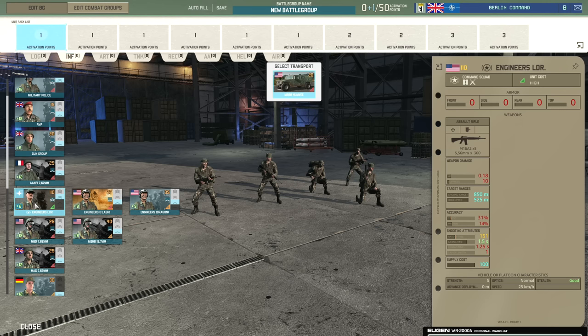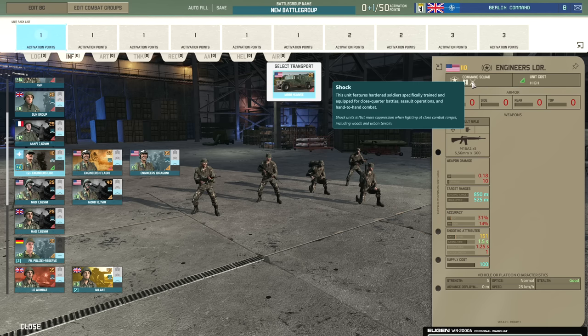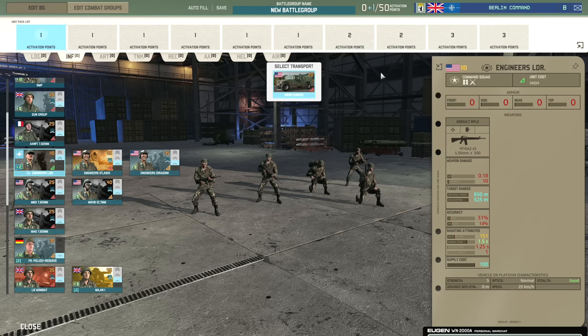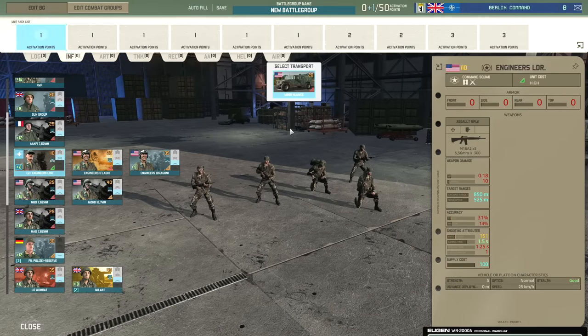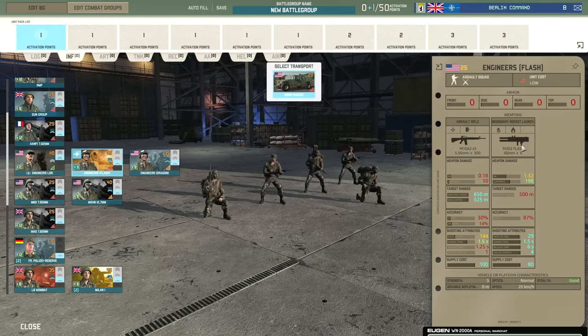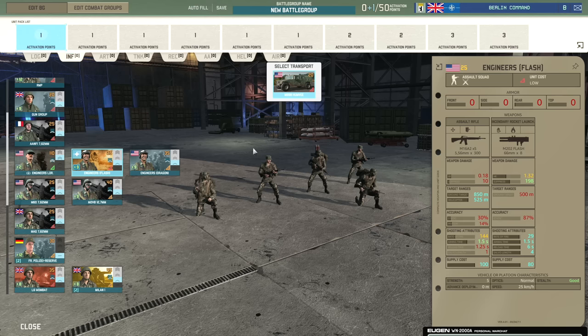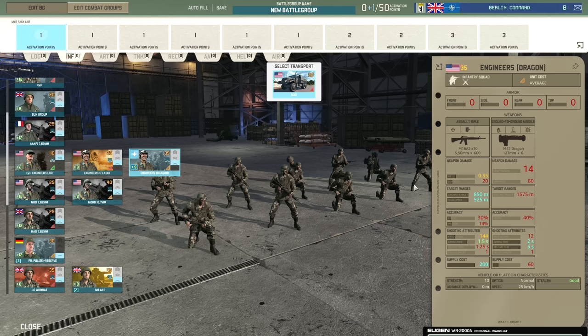Then we have the engineer leader at 110 points — a five-man squad with the shock trait, which inflicts more suppression at close combat ranges. It also has the leader trait which increases the veterancy of all nearby units by one. It can be used to capture sectors — unload it, capture the sector, load it back into its Humvee and continue forwards. The engineers have the shock trait and a flash launcher which fires four rounds, then reloads and fires four more — effective at close range but ammo-hungry. There are also engineers with the Dragon: 14 penetration at 1,575 meter range, also with shock trait.